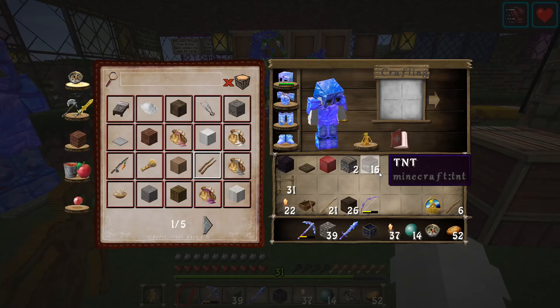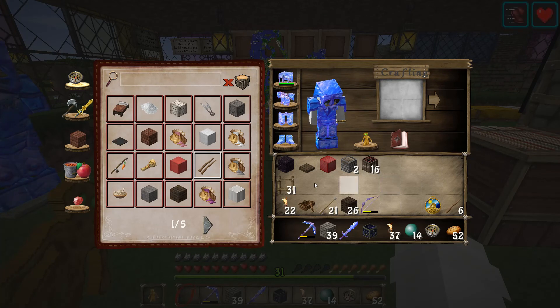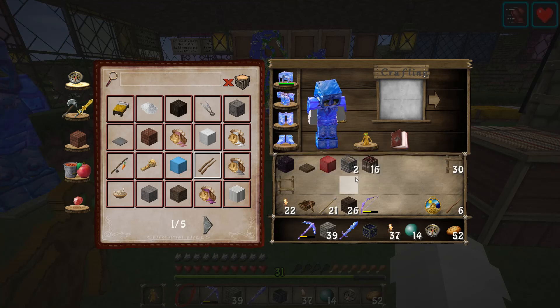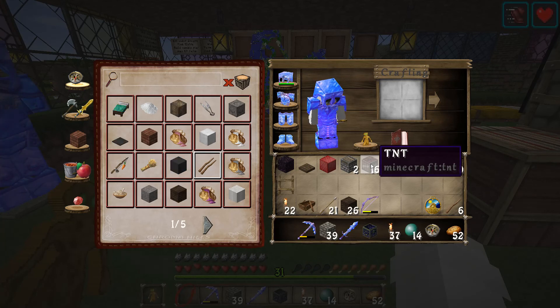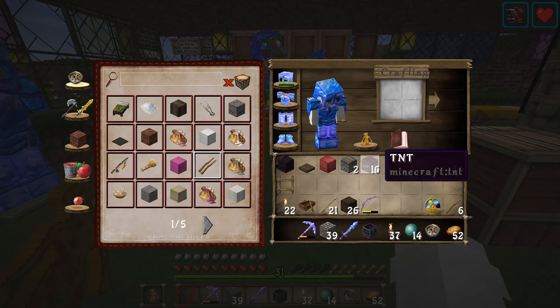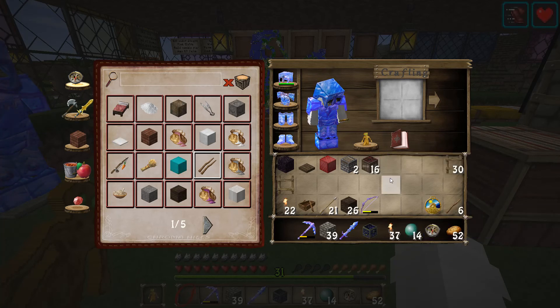These are the items that you need in exact quantities. You're going to need one ladder, one obsidian, a trapdoor, a block of redstone, exactly two pistons, and some TNT. As well as a couple of ender pearls, because it's not guaranteed — so take a bit more TNT and ender pearls than you need.